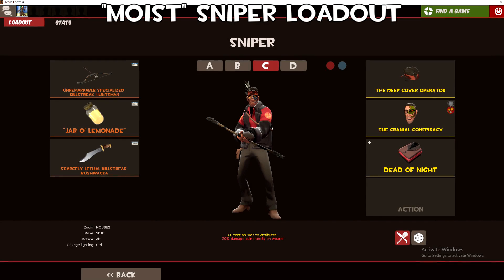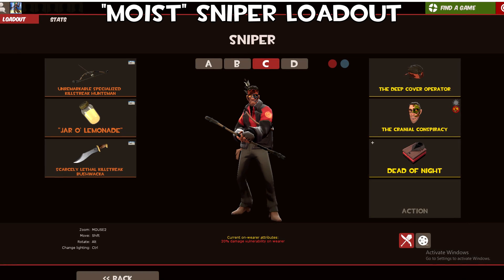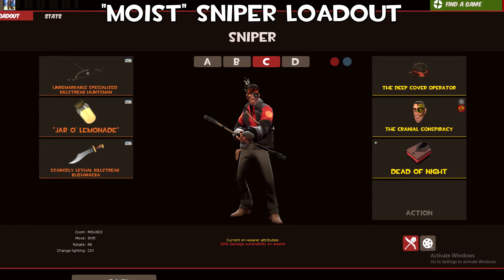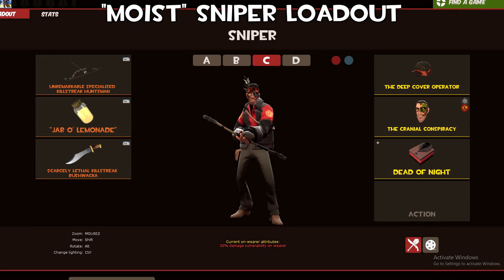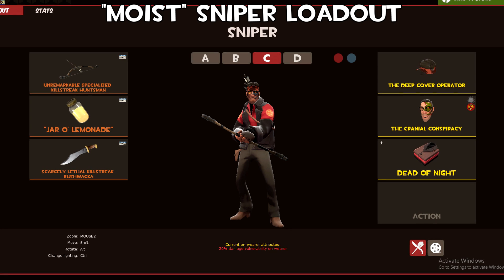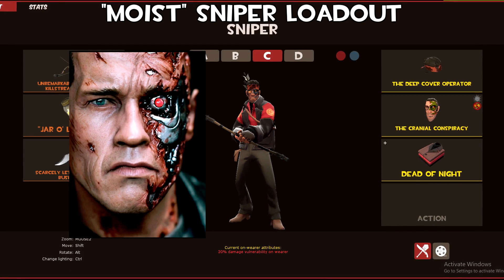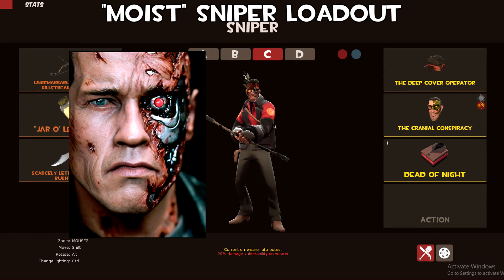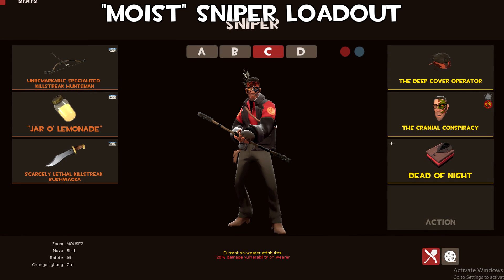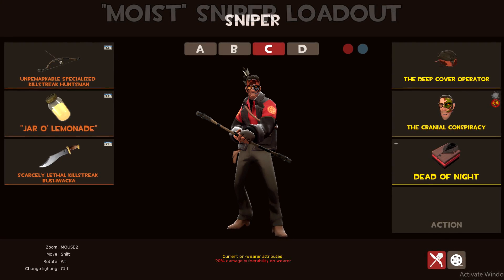Up next is Moist's Sniper loadout — he called it a Terminator Sniper and I really really like how this looks. He's used the Deep Cover Operator paired with the halloween cosmetic the Cranial Conspiracy, painted grey, and the Dead of Night. It's super creative to use that grey paint on the Cranial Conspiracy to give this metal eye look — it literally looks exactly like the Terminator. The Deep Cover Operator covers the top half so it just looks like a metal eye region, which is super nice.